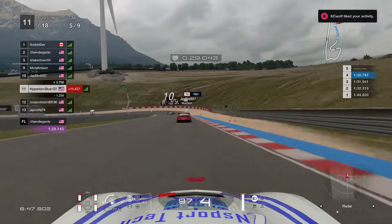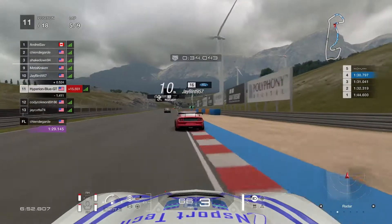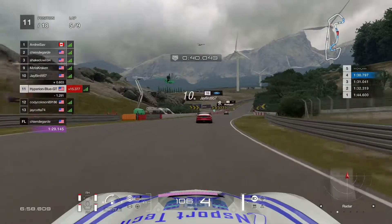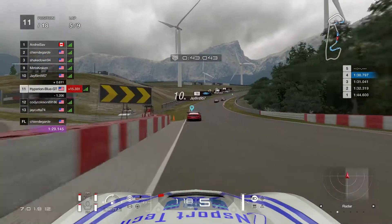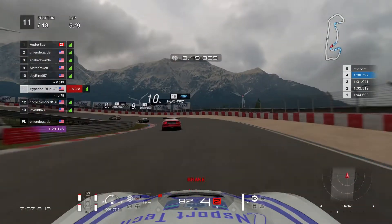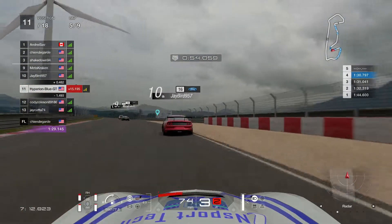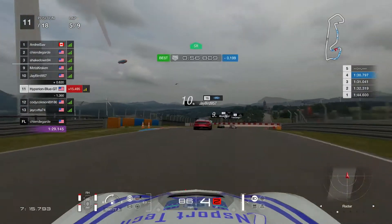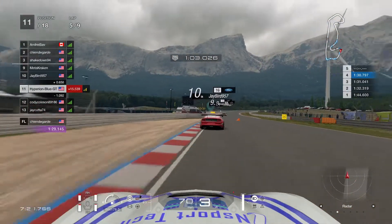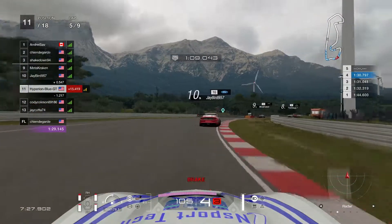Nothing else happened — whenever there's a yellow flag, just be much safer. This is all about racing survival on Sardegna's road track. Going perfectly, keeping it going. Taking it up the hill — very advanced turn. Just got stuck on the sand trap briefly — needed to get removed from it. Now getting easier and better — taking the distance to build on.